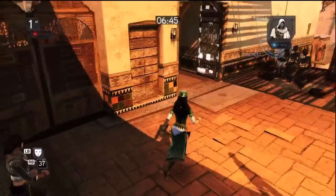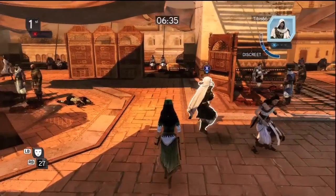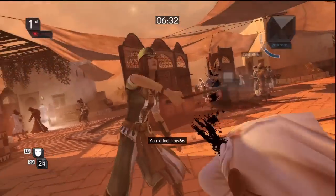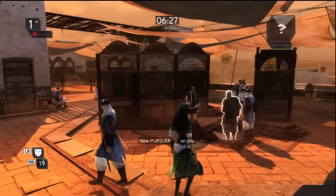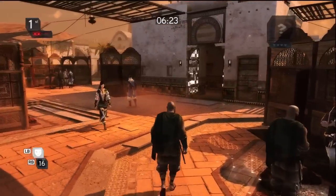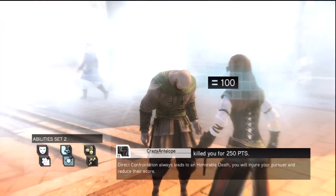We're now free to hunt our next target: the Sentinel. We make our way through the marketplace, through this chase breaker, and re-emerge on the other side of the tunnel right next to our target. After a chaotic engagement, the Sentinel is momentarily out of action but we have two more pursuers. We do the stupid thing of throwing on a disguise in the open and only manage a contested kill for 100 points.